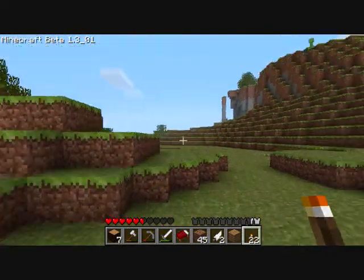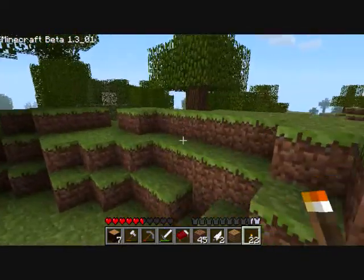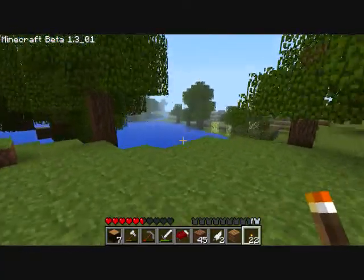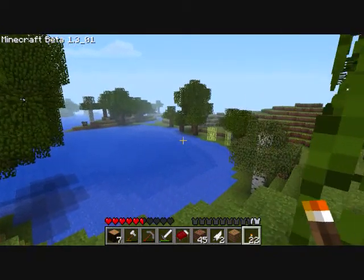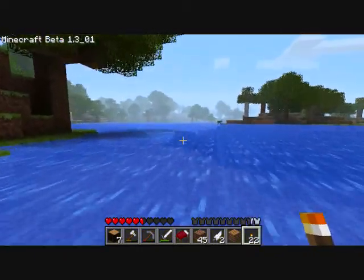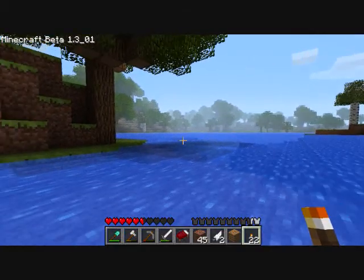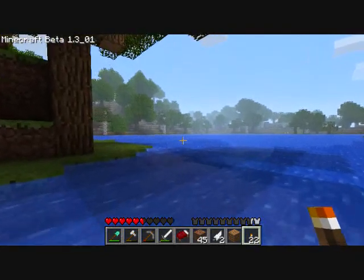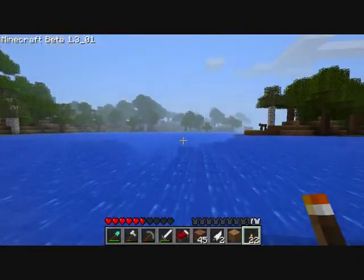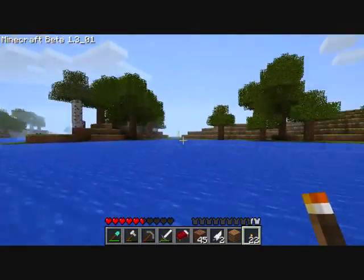How would you like it if I came up there and knocked you off the cliff? This is a nice little water source here. I need to put my shovel back in my inventory slot. We need to go over — it doesn't even look like there's any sand around here at all, unless maybe that's some sand over there, or over here.